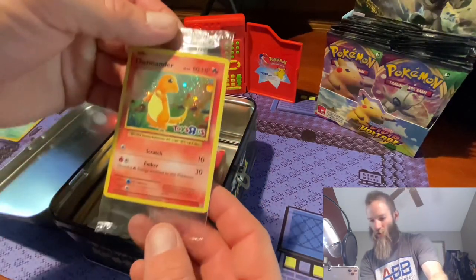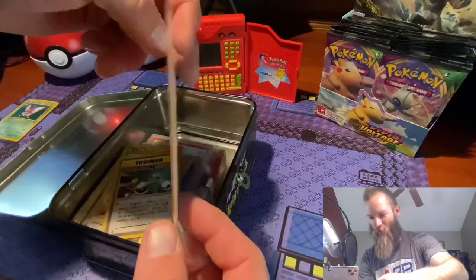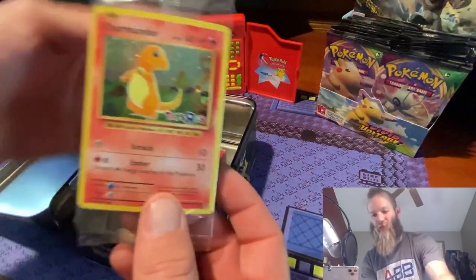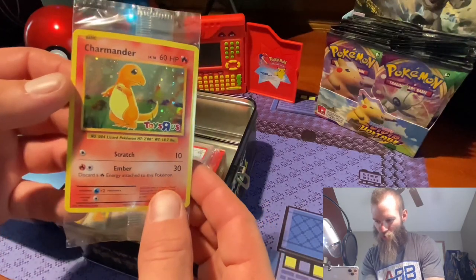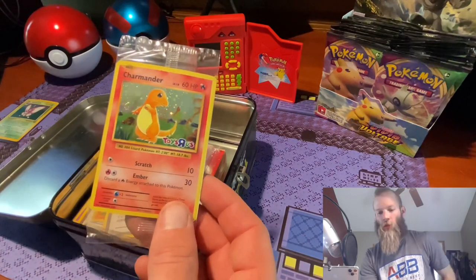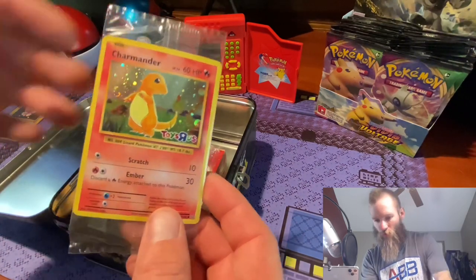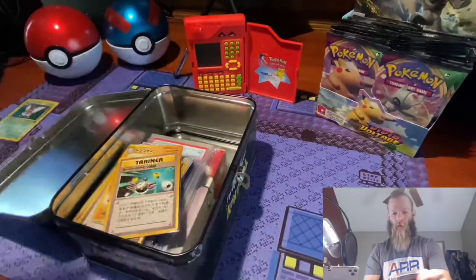This card here is a sealed Charmander holographic. I bet you've never seen one of these — maybe you have — but when I came across this card, I had to have it. These are going for $50 to $70 depending on the condition, but there's a little swirl there. You see that? Bane's over here. Hey Bane, hey buddy.